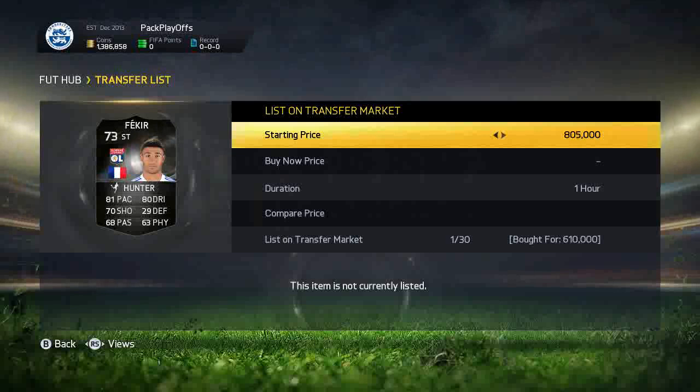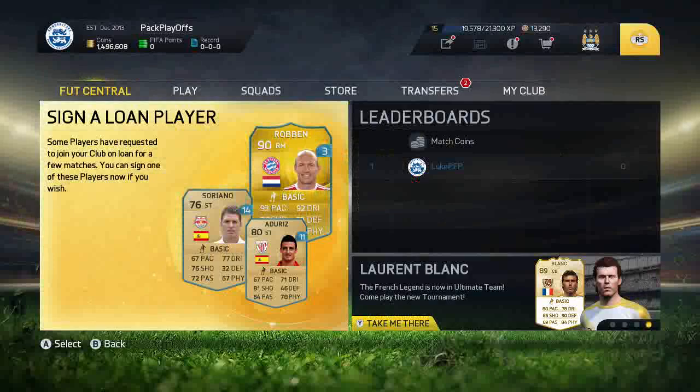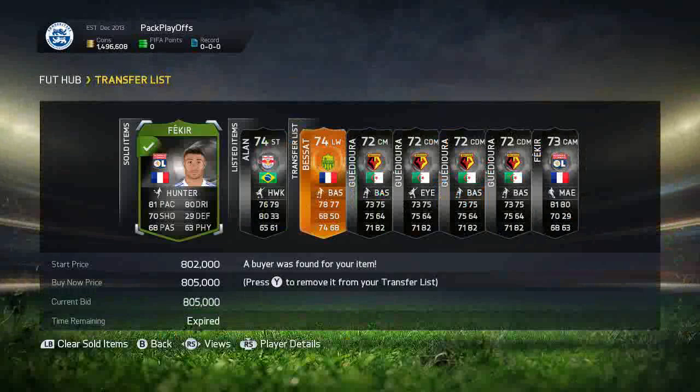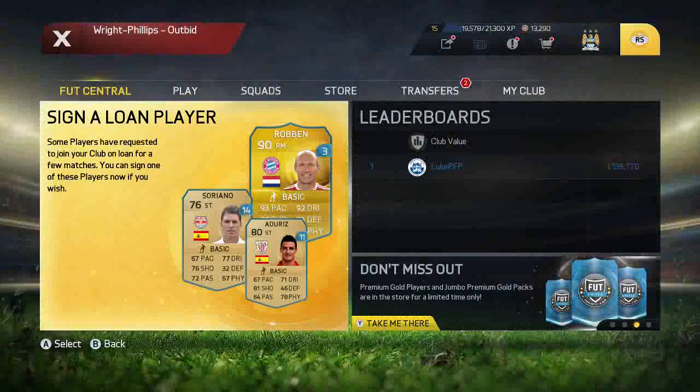He's a striker with Hunter chemistry and there's actually a triple link for Lacazette if you want to buy him. We list this Fekia up for $805k — that's like $200k profit on one player — and then we come back five minutes later and he actually sold for $805k. We then go and get another one for $655k and the cheapest at the time was $845k, so we can list this one up for around $840k — another massive $200k profit. This was done Saturday or Sunday when I just kept picking up these Fekias; it was ridiculous.